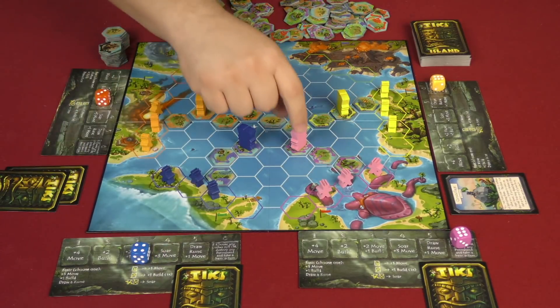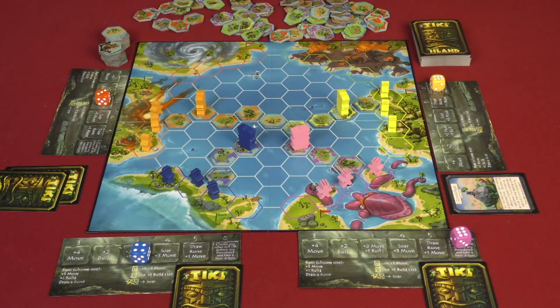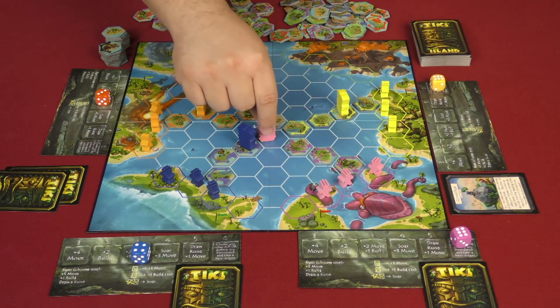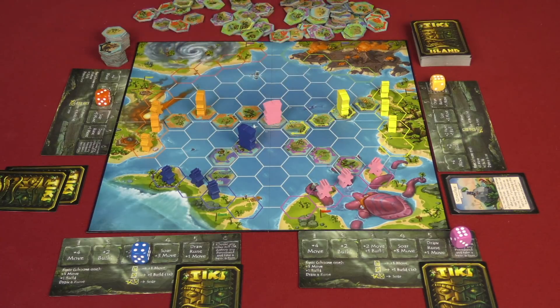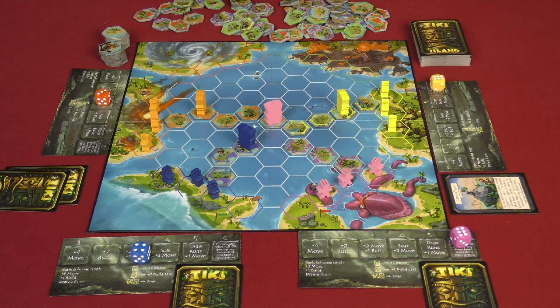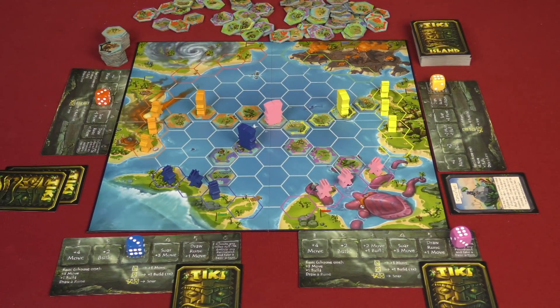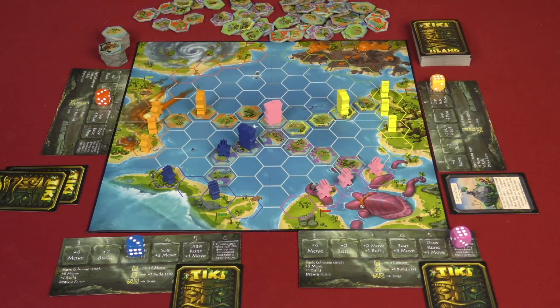Pink also rolled a six and will use the soar action. Soar allows a tiki or islander to fly — not having to worry about movement restrictions — and gives plus three moves. You can even travel over open ocean spaces with soar. A neutral island — gray colored — is fine for any tiki to land on, and another islander of a different color can also be on that same neutral space, but two islanders can never be on the same space. The next player rolls plus two move and one build, moves their islander, and places a build that blocks Purple.